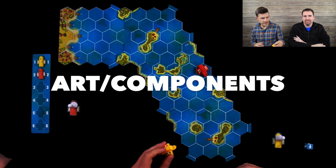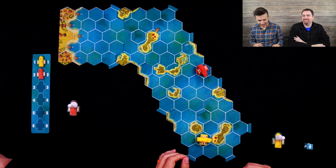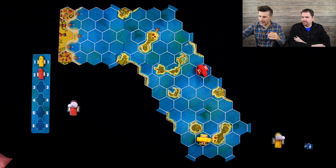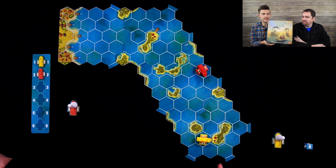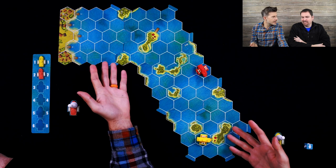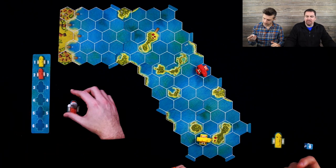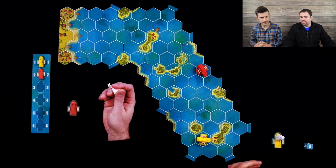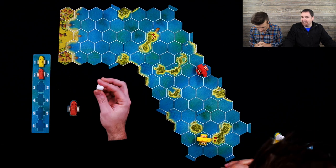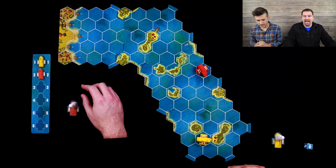Let's talk about art and components. John quite enjoys the little ships — they're pretty cool. The cardboard is solid. The art on the board is fine, not anything super exciting, but functional. The box art, however, is absolutely fantastic. There are some nice little details like dolphins if you get close. Overall they like the components more than the board art, but it's decent — could look a lot worse.